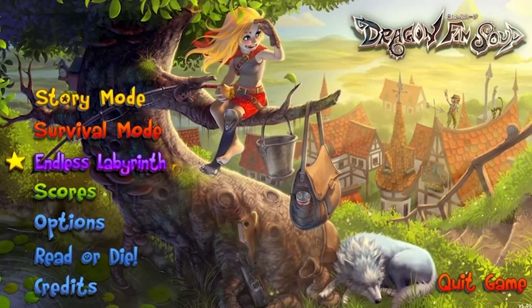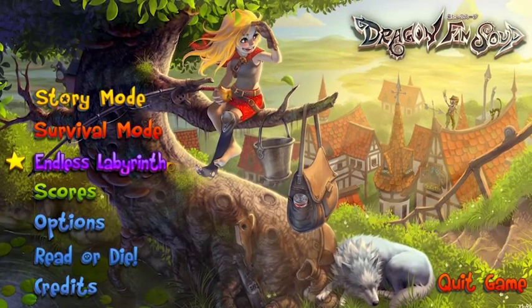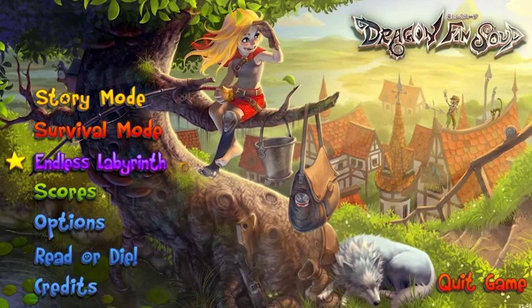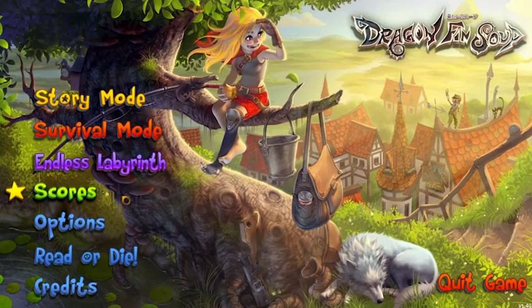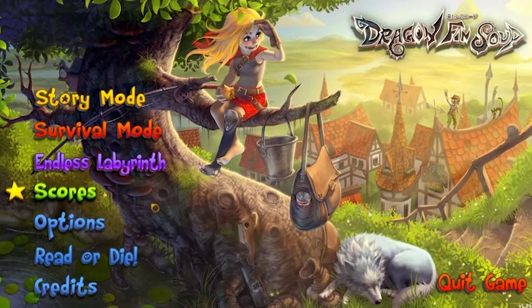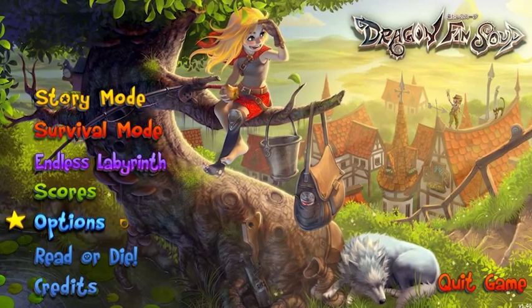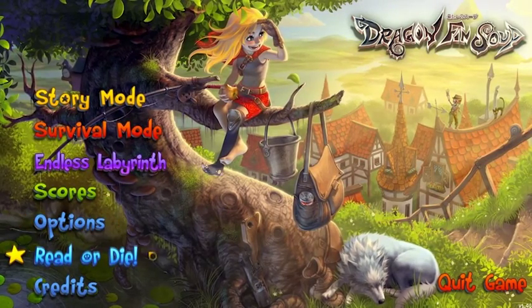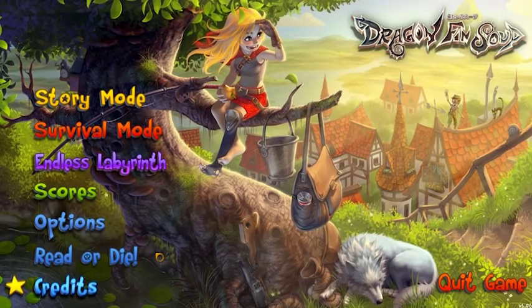This is endless labyrinth. This mode is not completable, but you continue through a labyrinth until you eventually die. It's still fun though, trust me. Then we have high scores, both online and off. Next is options — where you can configure everything. 'Read or Die' contains the manual, and then we have the credits.